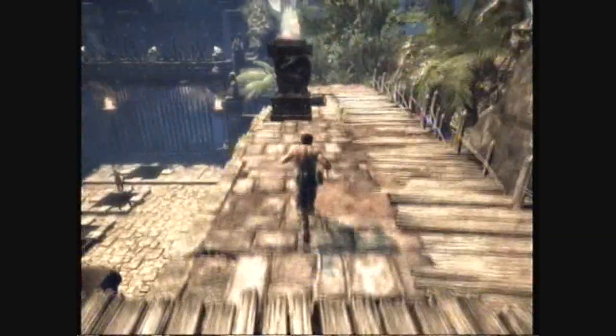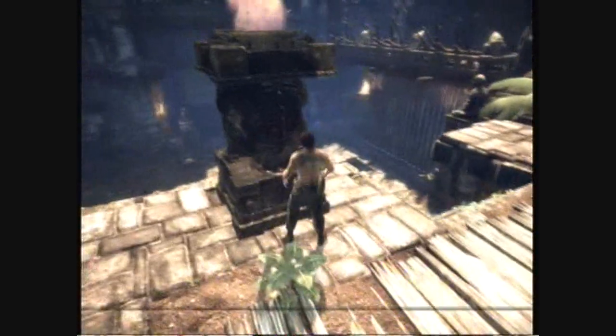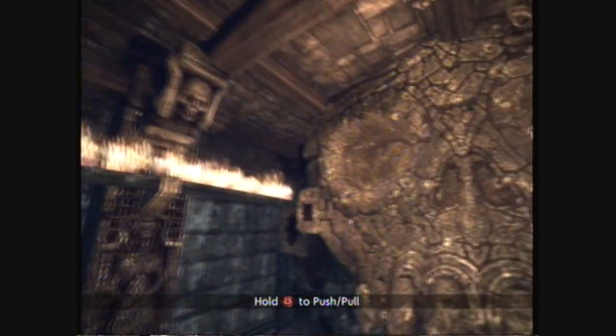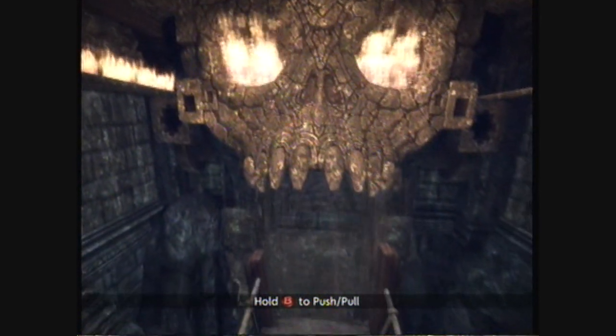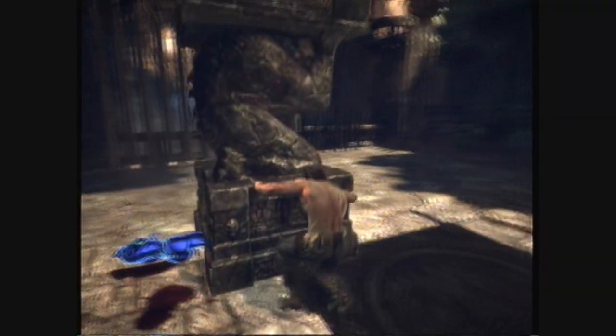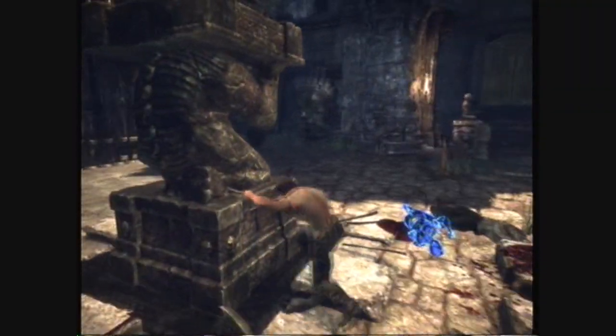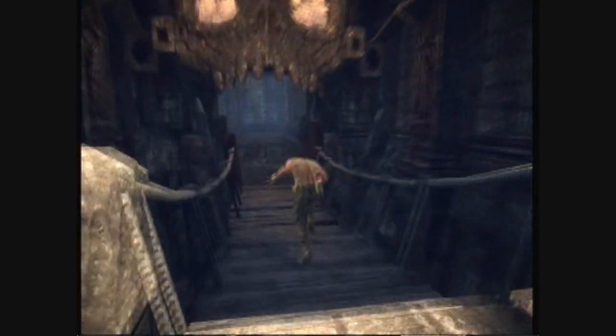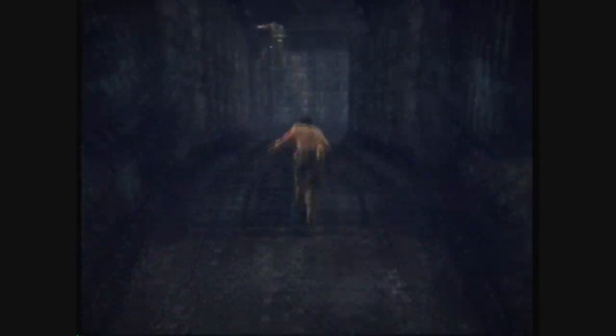For puzzle solving, here's a little example. You've got a statue with fire on top, and you have to get through a gate. You can light this thing — the fire goes in there and opens the door. There's still the gate to get through, so you take that same statue, drop it on a button — weight-activated, just like many other video games — and cross the bridge and go in the door you just opened.